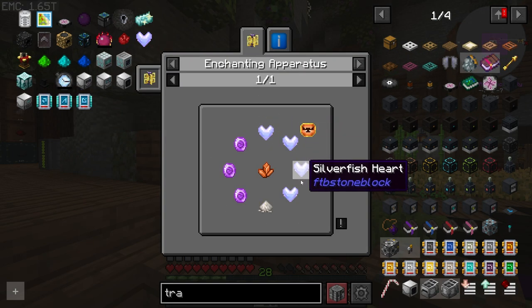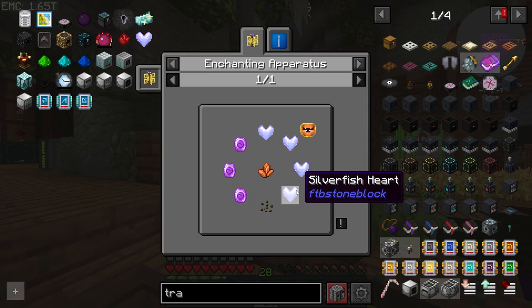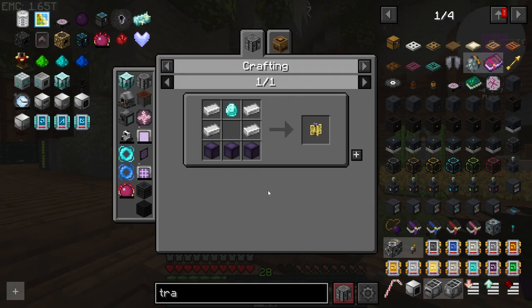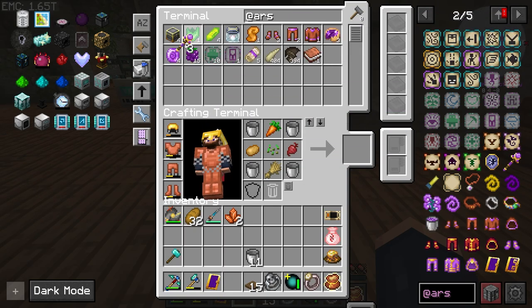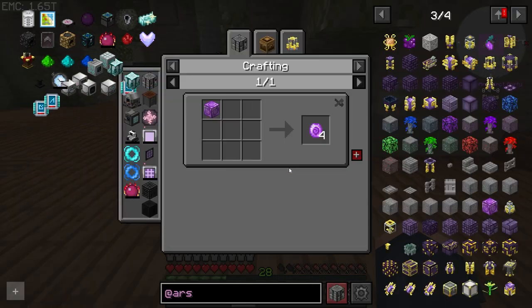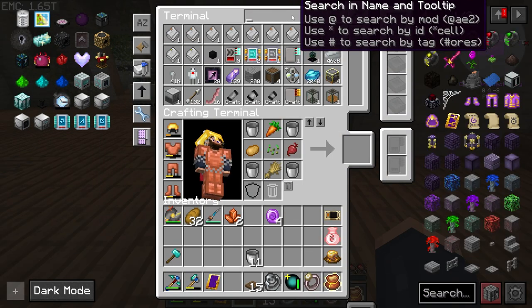We need four silverfish hearts to make the drigmi charm. To make a drigmi we need that plus an enchanting apparatus setup. We have to kill that silverfish four more times. At least it's easy in its stasis. We also need source gems, and to make source gems I believe it's just lapis automated in an imbuement chamber - the imbuement chamber from Ars Nouveau. We need archwood for that.